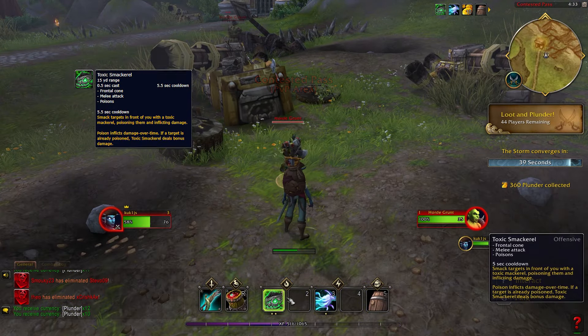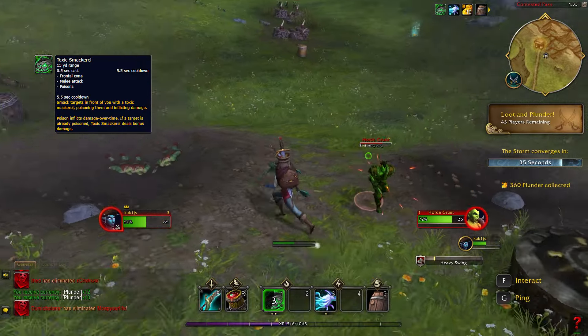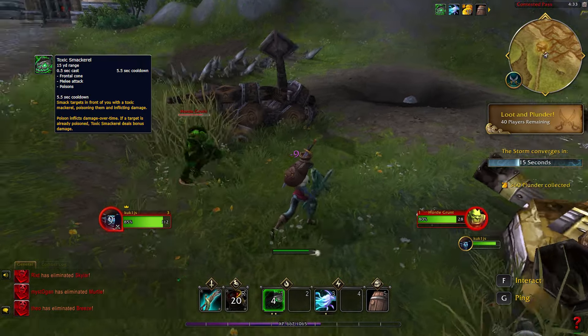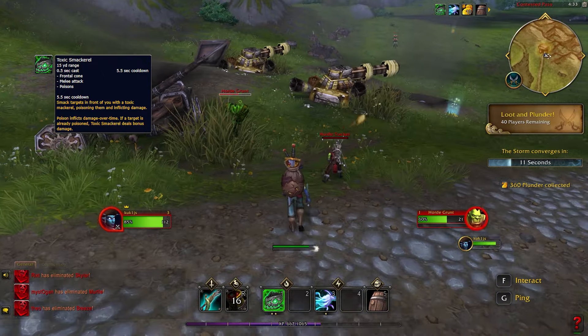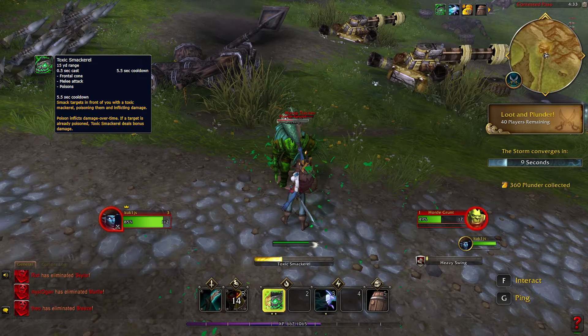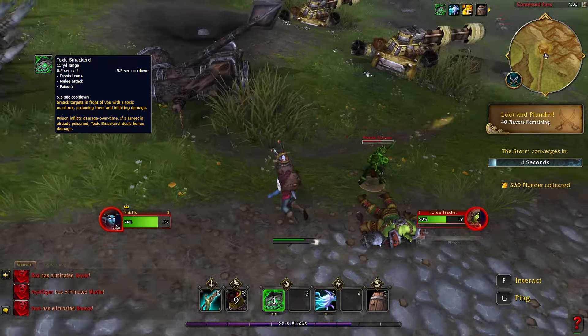Toxic Smackrel is a poisonous close range cone attack. It deals initial damage and damage over time. The spell has a short cooldown of only 5.5 seconds, and if you hit your target again with it while it's poisoned, it deals extra damage.